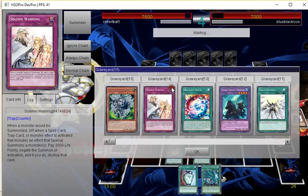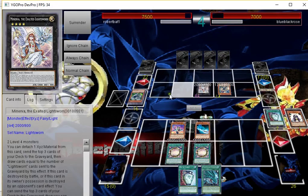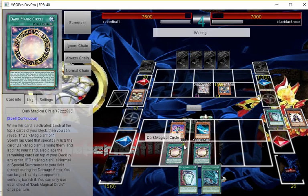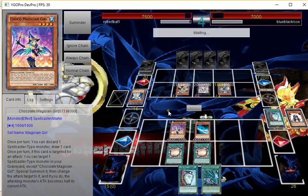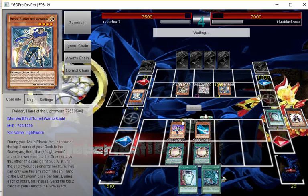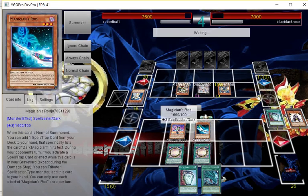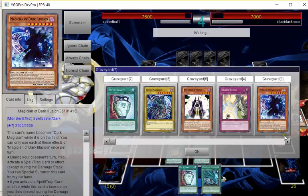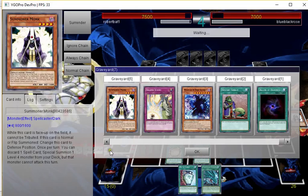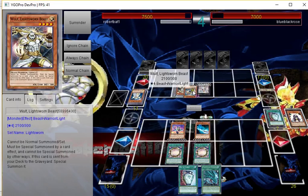He did not mill — really good! Lightsworns, don't mill! There we go — he's going to mill a Trickclown, that'd be sad. Oh he made a Wolf — still kind of bad for me. He'll probably make Castel to get rid of Coco. There's no reason not to — then I can't special summon Dark Magician back from the grave or Illusion Magician.